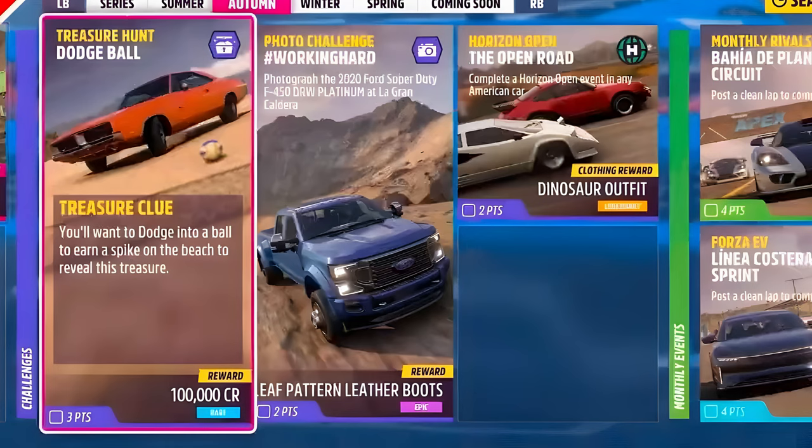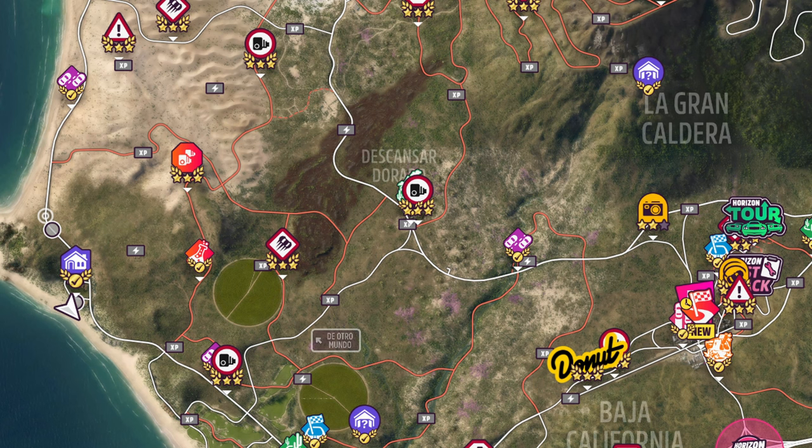You've got the Treasure Hunt, the Photo Challenge, and the Rising Open. The Photo Challenge is: photograph the 2020 Ford Super Duty F450 DRW at La Grande Caldera. The Rising Open is: complete an event in an American car. For the Treasure Hunt, you need to earn a spike skill on the beach. I don't think you need to hit a beach ball — you just need to go to a beach and earn a spike skill by running over or crashing through one of the volleyball nets. There's a beach location marked on screen with plenty of opportunities.